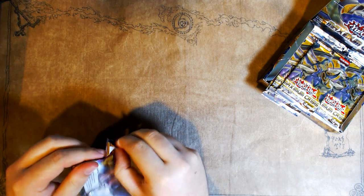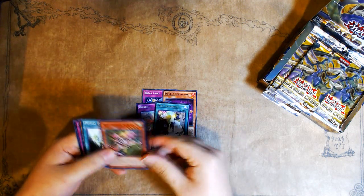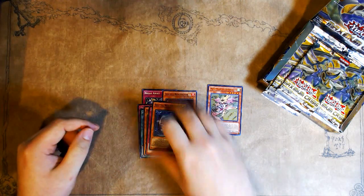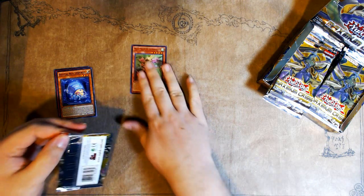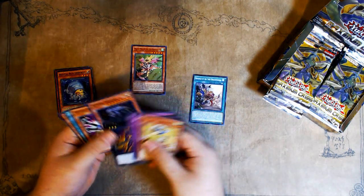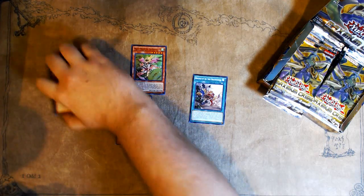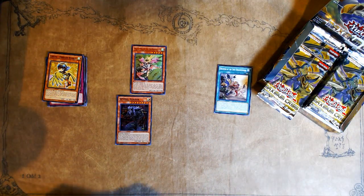There's been some videos online of people pulling awful Secret Rare pulls — there's a Majesty Maiden to start us off — awful Secret Rare pulls of just having nothing but Zarks, nothing but Ultra Polymerizations, and stuff like that. And then PPG streamed opening two different cases and they opened literally zero secrets out of their entire two cases. So let's hope that doesn't happen here.